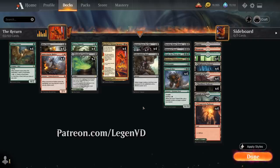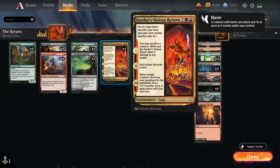Today's deck is built around Kardur's Vicious Return, a 4-mana Saga that on the first chapter lets us sacrifice a creature, and if we do, we deal 3 damage to any target. On the second chapter each player discards a card, which is a useful way of discarding one of our expensive creatures, to then reanimate with the third and final chapter, which returns a creature card from our graveyard to the battlefield. It gets a +1/+1 counter and also gains haste until our next turn, so it can attack right away.